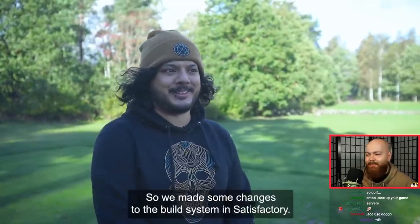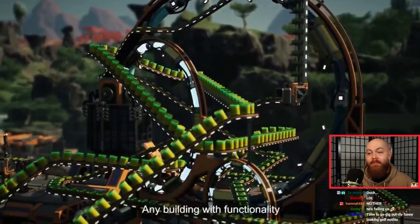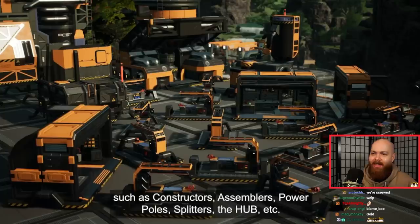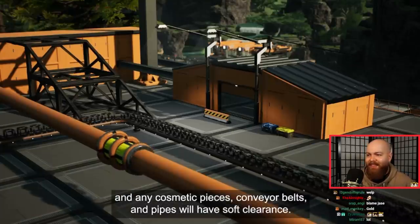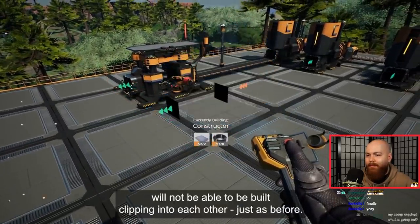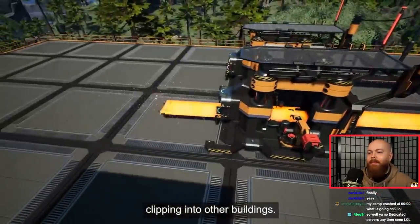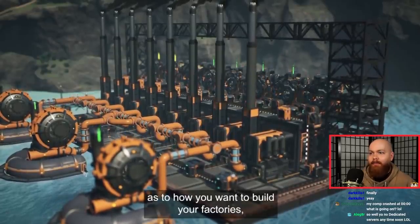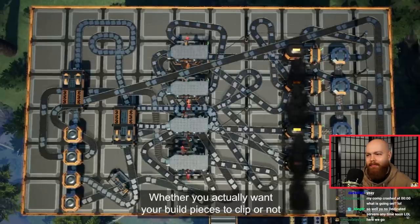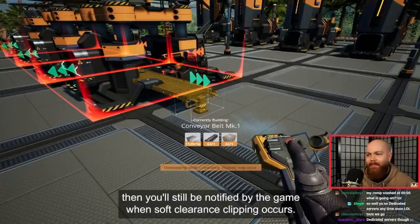So we made some changes to the build system in Satisfactory. In Update 5 we're introducing soft and hard clearance for buildables. Any building with functionality — such as constructors, assemblers, power poles, splitters, the hub, etc. — will have hard clearance, and any cosmetic pieces, conveyor belts, and pipes will have soft clearance. Any two buildables with hard clearance will not be built clipping into each other, just as before. However, objects with soft clearance will now be able to be built clipping into other buildings.